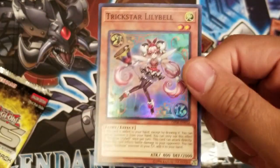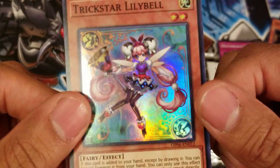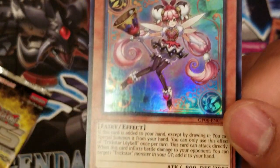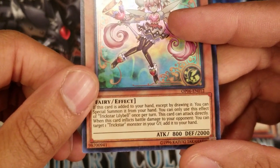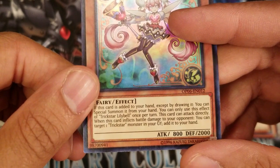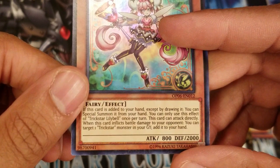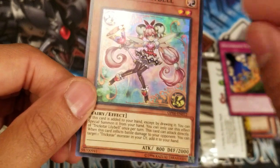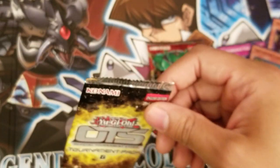Last card of pack two: Trickstar Lilybell. I freaking hate Trickstars but the card is probably worth something, so I'm not ripping it. Look at the artwork — Trickstar is a lolly archetype. If this card is added to your hand except by drawing it, you can special summon it. You can only use this effect of Trickstar Lilybell once per turn. This card can attack directly, and when it inflicts battle damage you can target one Trickstar monster in your opponent's GY and add it to your hand. It's pretty dirty — you can bounce stuff back, special summon, and do a lot of OTK combos.